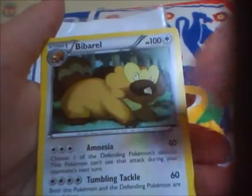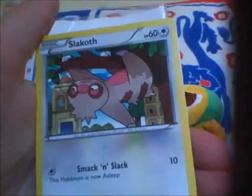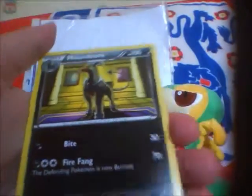So we have Boldor, Beaveral, Devolution Spray, Electrike, Mogamola, Slakoff, Houndo, Goffita, Yamaga Rareverse and Houndoom Rare. That's nice. Okay, next pack, Rayquaza.